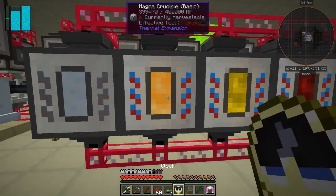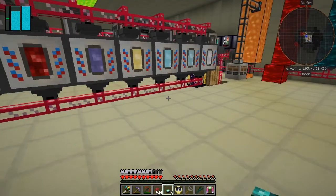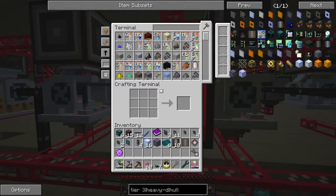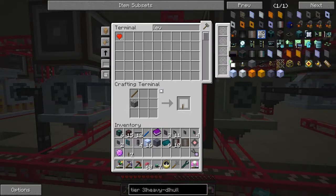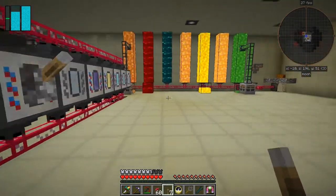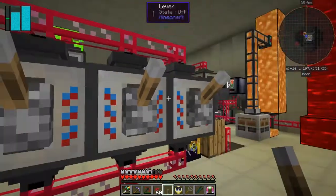A lever might even be better. Let's get some levers out of the system and put one on each of these machines. I've got seven levers — I really need a couple more than that. Maybe it'd be better to do it this way. We'll take ten. The lag is actually quite bad at the moment and I really don't like this lag.